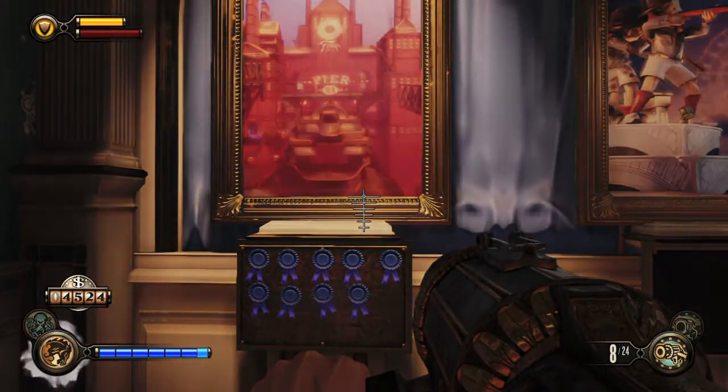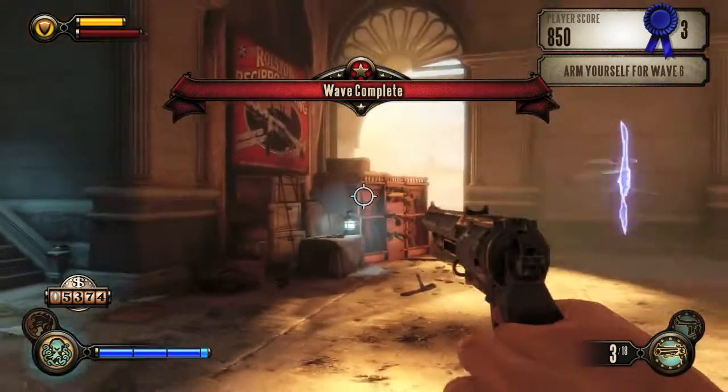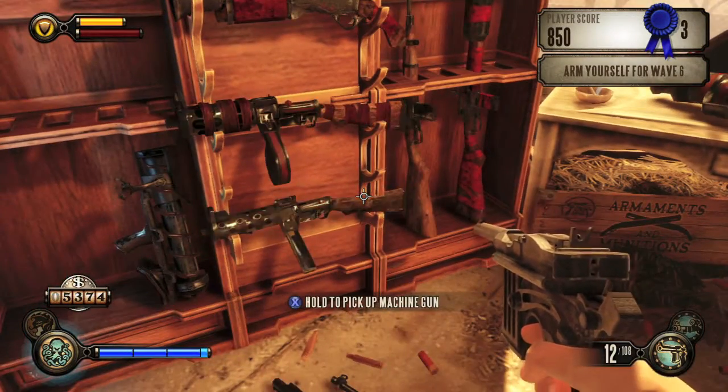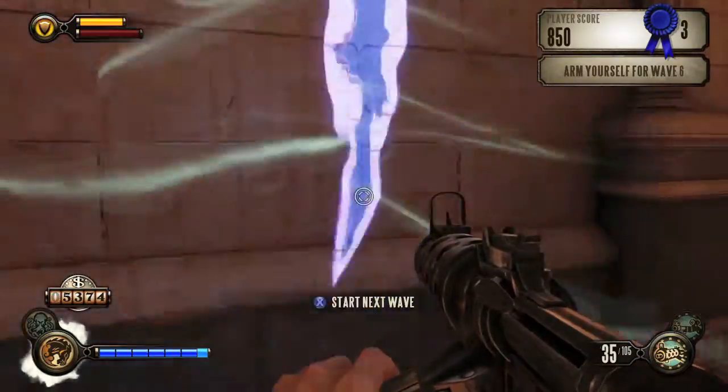Start up a game on Ops Zeal and make it all the way to wave number 6. This is when RPG soldiers start to appear. The weapons I recommend for this are going to be Sniper Rifle and the Machine Gun. I went with the regular Machine Gun, but you might have better luck with the Repeater — up to you.